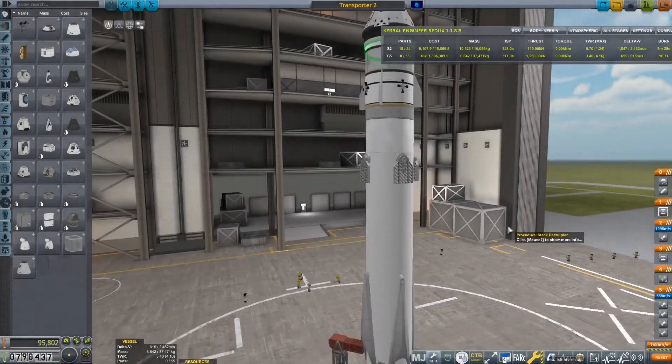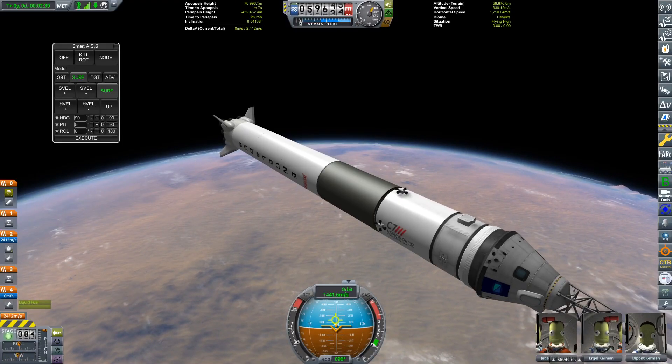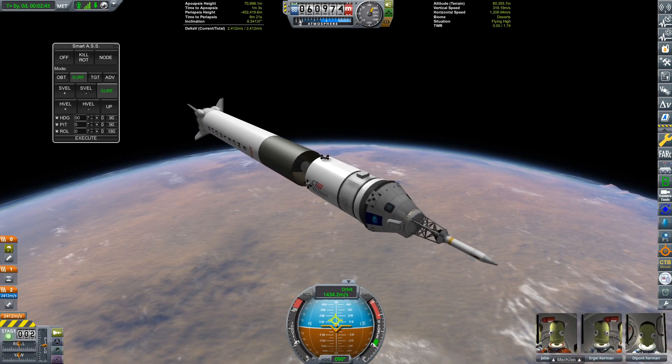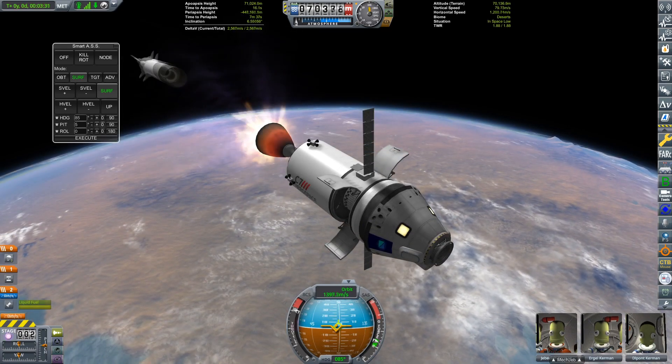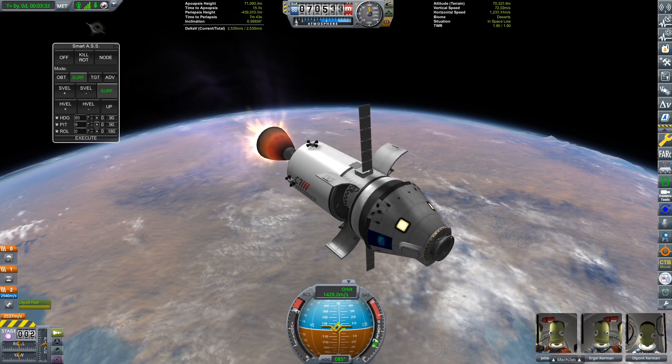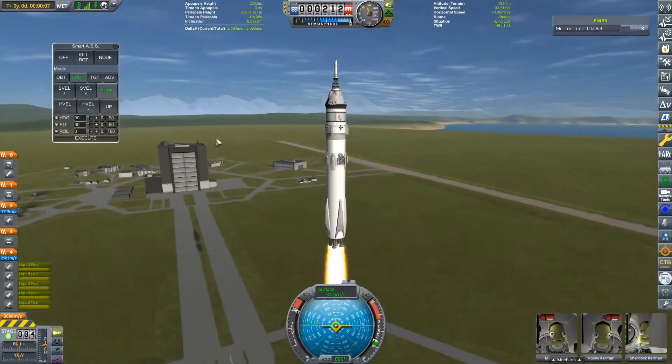Anyone who's ever played career mode will know that rockets can be really expensive, and every time you hit that space bar to stage away a booster, that's tens of thousands of funds literally being thrown into the sea. If we want to make space tourism affordable, this isn't gonna cut it. That's why I've built the Transporter 2, the first ever reusable crew launcher.